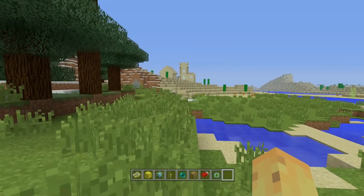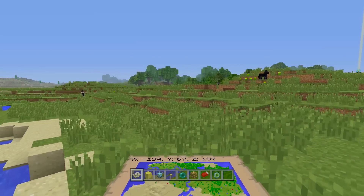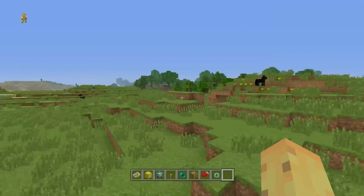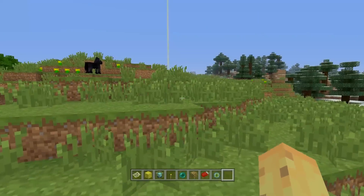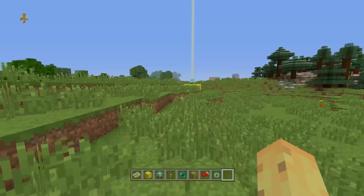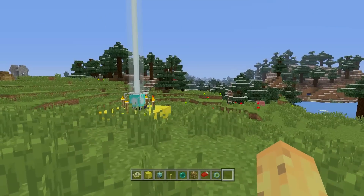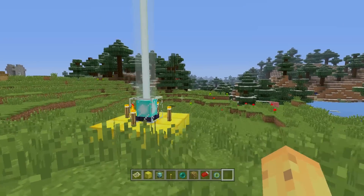I checked almost a thousand seeds over the past few days and only one of them has had more than six villages, with the majority having one, two, or even zero villages. So seven villages on the same seed is remarkable — and on top of that, two of them are visible straight from the spawn. The greatness doesn't stop there, because it also has two desert temples, a bunch of above-ground mob spawners, and lots of other really cool things I'd like to show you in this video.